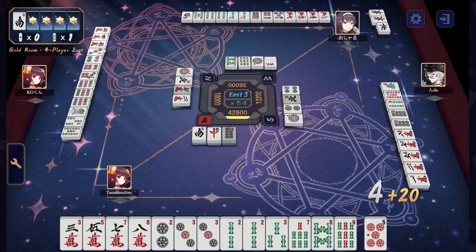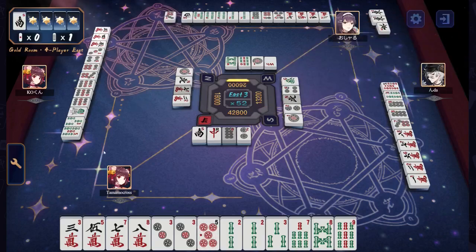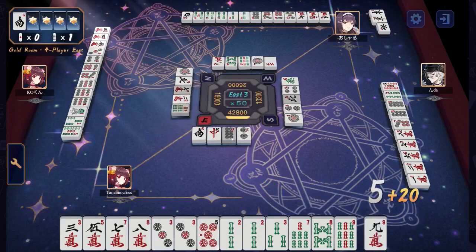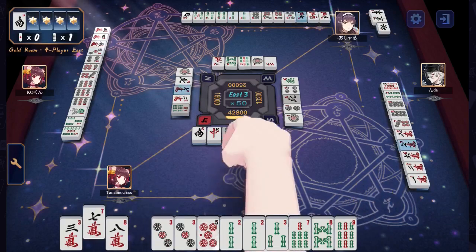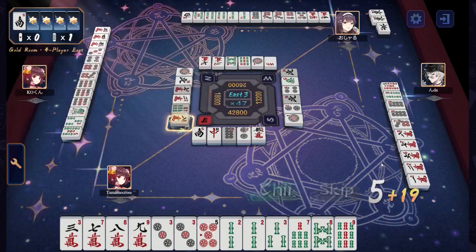Kao-kun has a 3, 4, 5 in the characters, 3, 4, 6, 7 in the dots with a pair of 9s, 1, 3, 5 in the bamboo. I guarantee Kao will drop a 9 when they're ready to go Richi, making it their pair. Back to Tamamo — they found a 9 for the 7, 8 shape. They are dropping a 3, 5 instead of breaking up one of their pairs. If it works, it works, I guess.